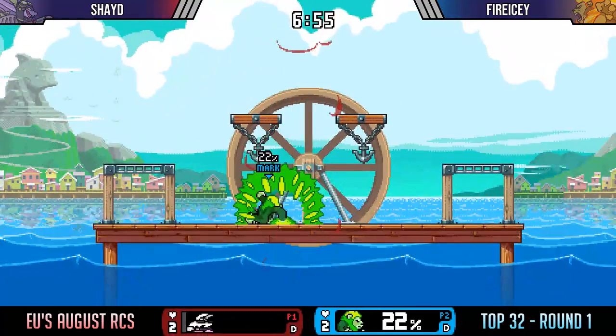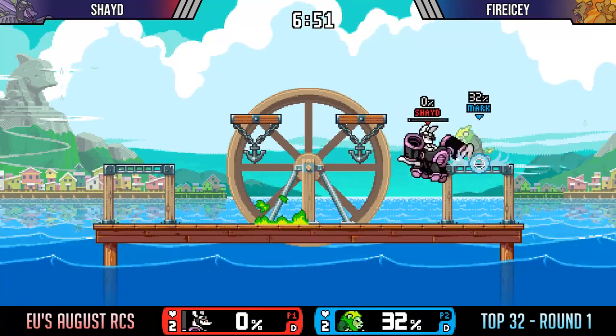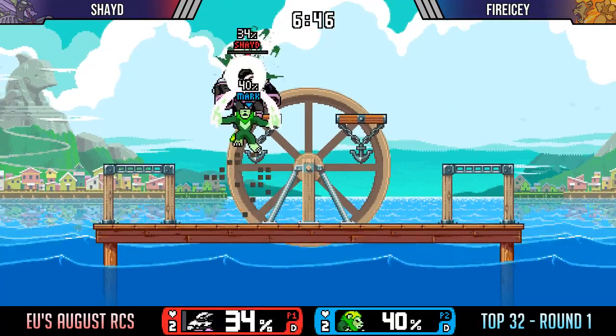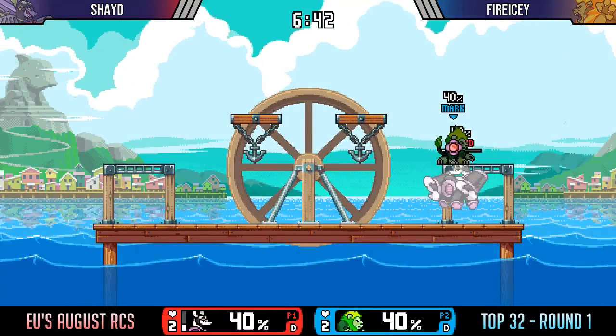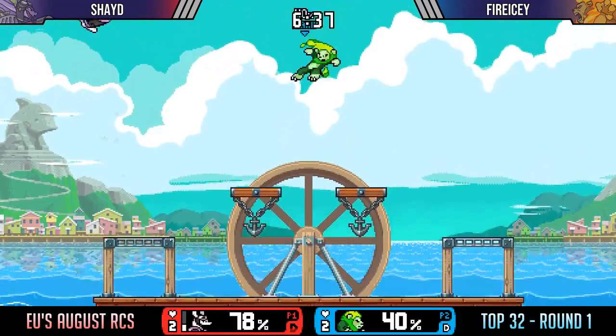In addition to that, Eliana has that mine, which you saw before — FireEyes got a nice up smash kill — which she can detonate with her side special or neutral down special, which is nice. There we go — places the mine, but it gets parried immediately, so the mine goes away.